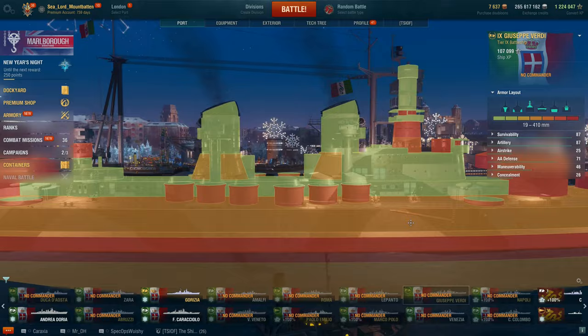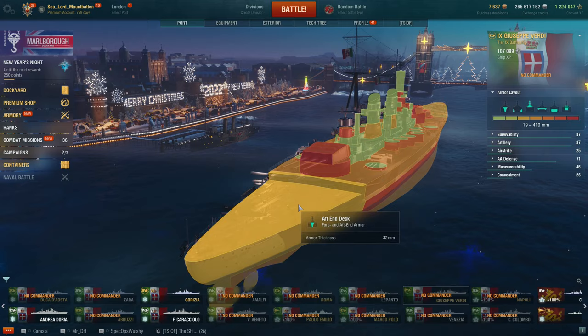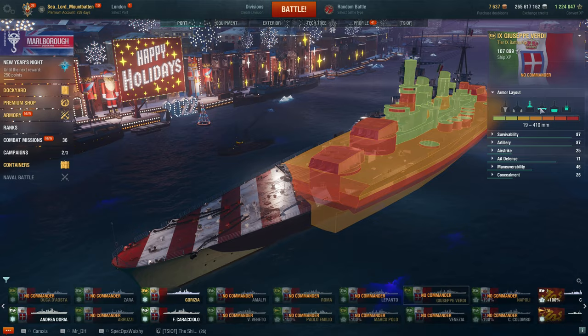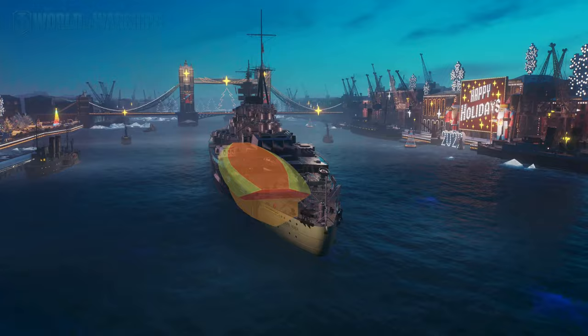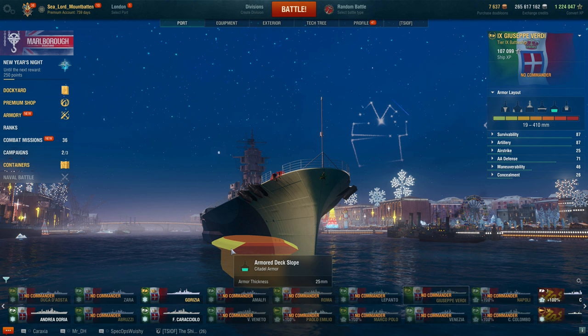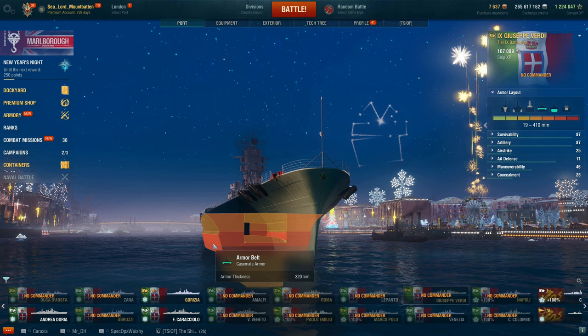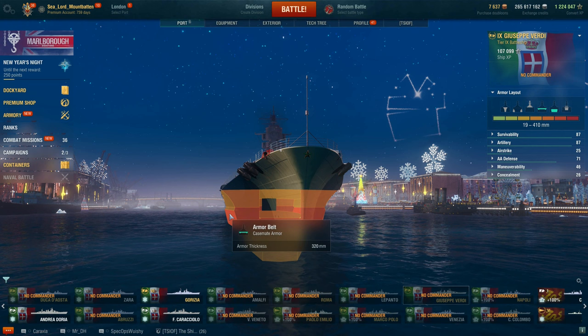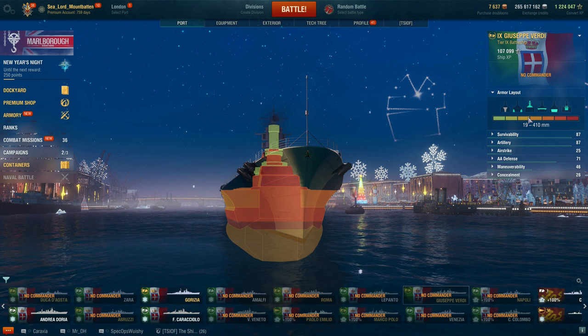Same as the Marco Polo: 32mm bow, 130mm cheekplate, 70mm upper belt, main belt is 320mm, stern belt is 32mm, stern deck is 32mm, mid deck is 55mm — which is nice — bow deck is 32mm. The citadel is behind some turtleback armor, sitting a little bit above the waterline. The angled plate is 25mm thin, so a lot has to go through that at Tier 9, but it does have to get through this beefy 320mm turtleback. It's fairly well protected and kind of rough to citadel.